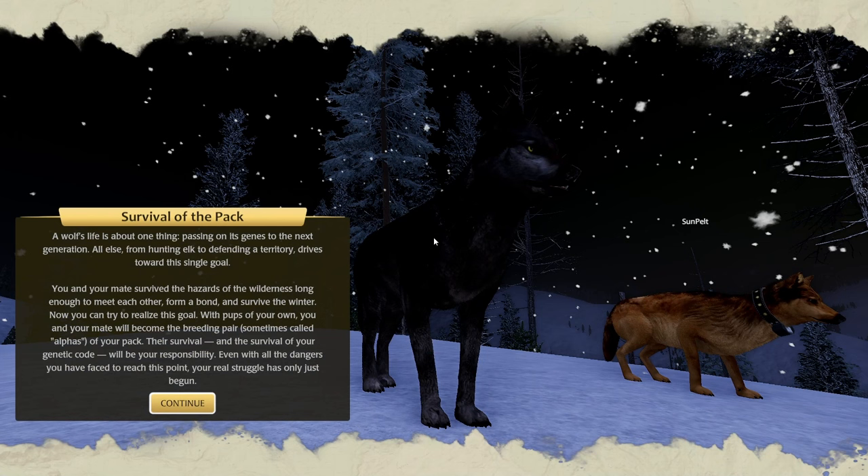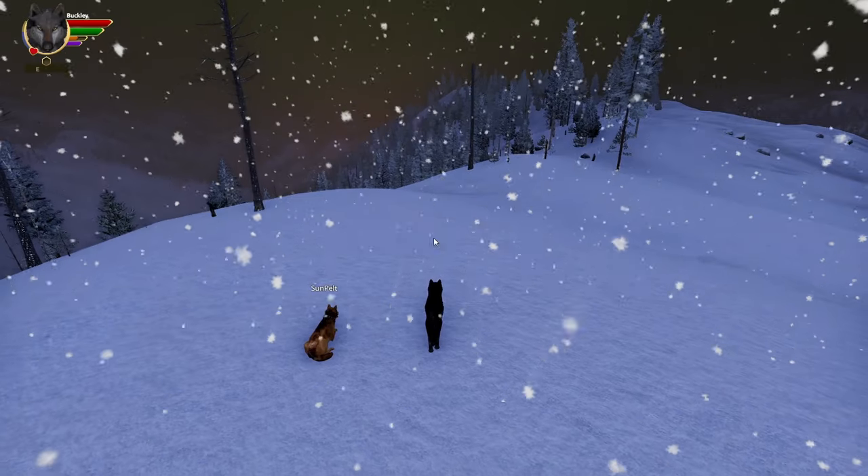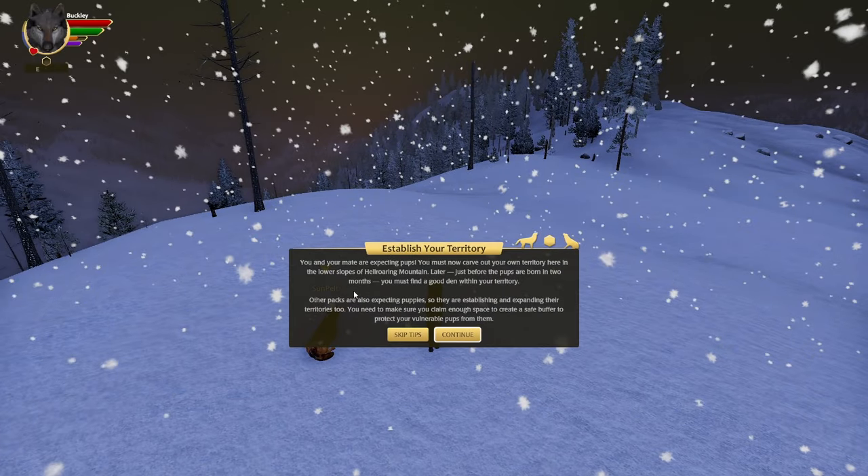The game says: 'A wolf's life is about one thing — passing on its genes to the next generation. All else, from hunting elk to defending a territory, drives toward this single goal. You and your mate survive the hazards of the wilderness long enough to meet each other, form a bond, and survive the winter. Now you can try to realize this goal with pups of your own.'